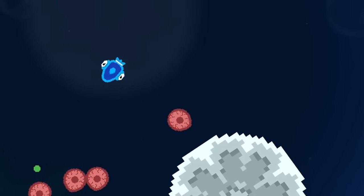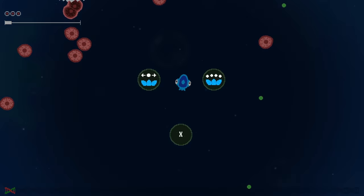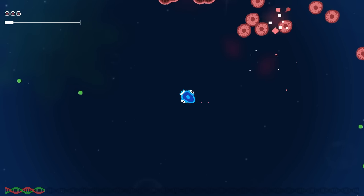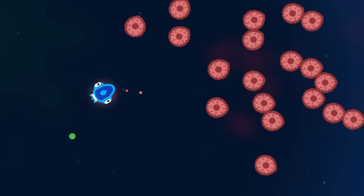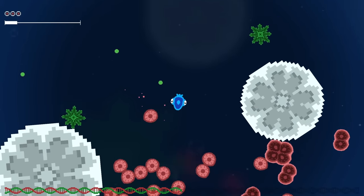Not sure what the sand dollars are for, probably just Roblox. But if we take out enough of these little red guys and collect the green stuff, then we get some upgrades, like more bullets being fired, so we can shoot even more of them. The red guys also come in clusters, so they take a few hits to take out, but it's manageable.